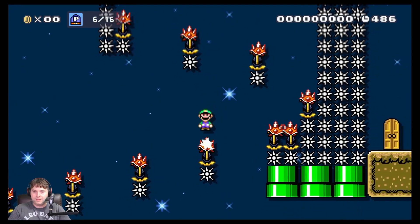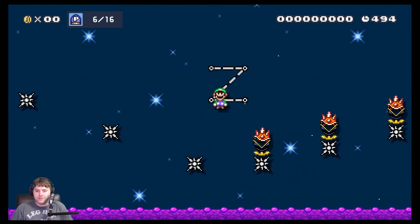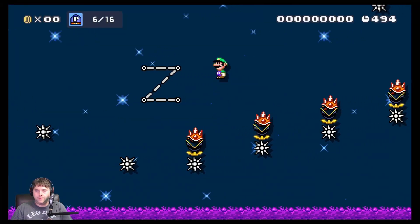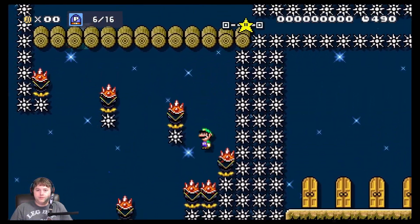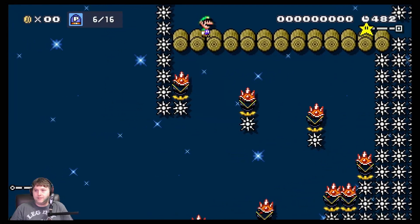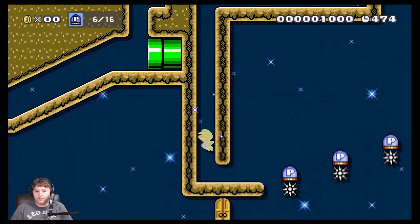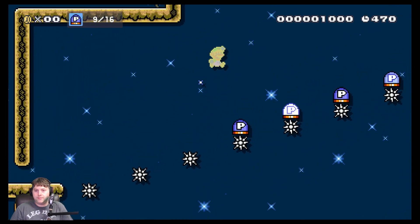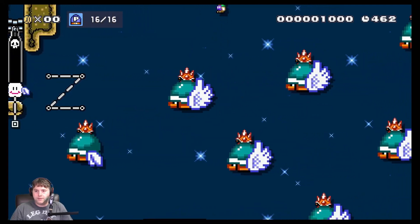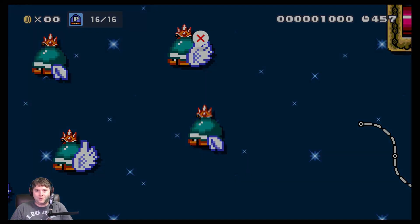I should have done this a little differently. I wonder how many P-switches are in this level, because it doesn't say that we need to hit all of them. That's kind of a tough jump. Okay, we made it here. There's a star. We're just going to keep going this way — more P-switches. We have all of them we need. I have no clue what to do at this point.